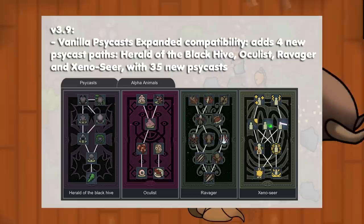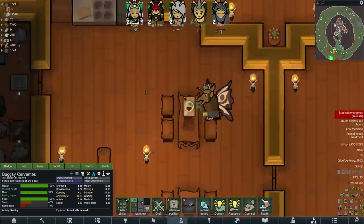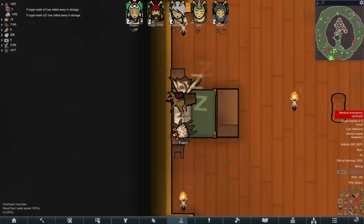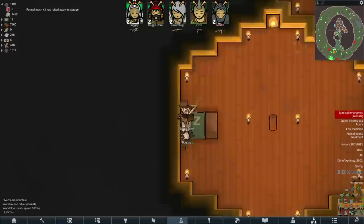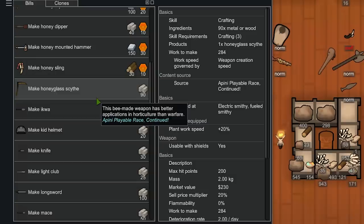I'm only going to use Vanilla Sidecasting Expanded to have a look at that insectoid tree, which I think is added by Alpha Animals. Allows you to summon hives and do all sorts of very fun insectoid stuff. I thought I'd give that to Bugsy, given that she's not really unique amongst the colony — everybody can do what she does right now. I want to give everybody a little insectoid armor and weaponry rather than just random rifles we found on the floor. At the very bare minimum, I want to give everybody one of these Honeyglass scythes.